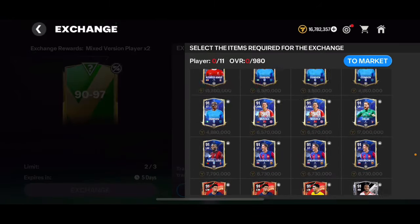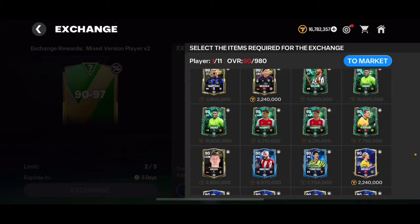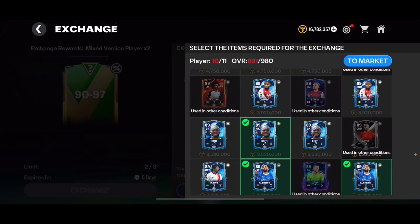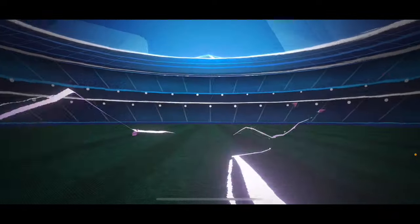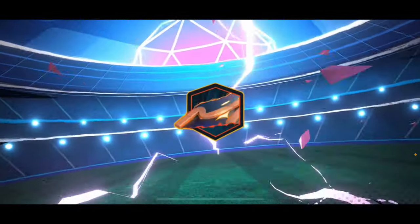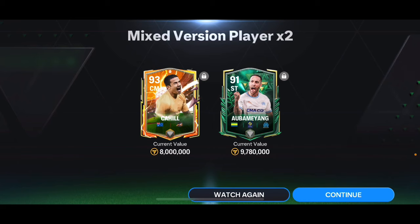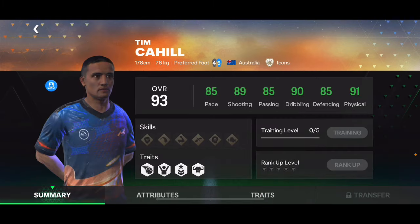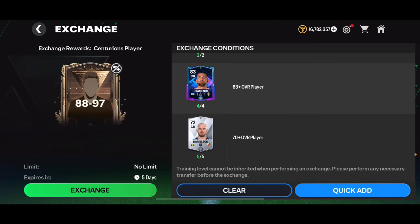We're gonna do it one more time. Putting in another 90 overall and more 89 overall cards — there we go. Opening another 90 to 97 overall player pack — please be something good. We got a Heroes card — I think that's K-Hill. It's 93 overall K-Hill, not the 94 I already have. I'll take it — at least better than two 90 overalls. We also got Pierre-Emerick Aubameyang. The K-Hill card is incredible in game.